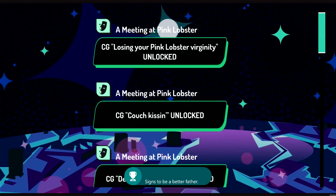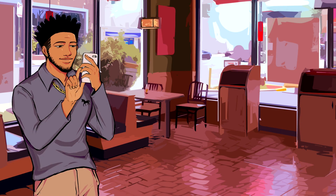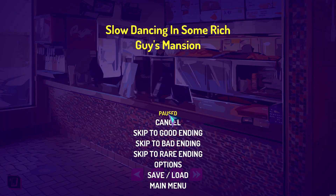The next achievement worth 200 gamer score is going to be date number three in Malik's good playthrough. Once you're at this point in the game, you should have three of the five gamer score achievements, putting you at 600 out of 1000 in total gamer score.